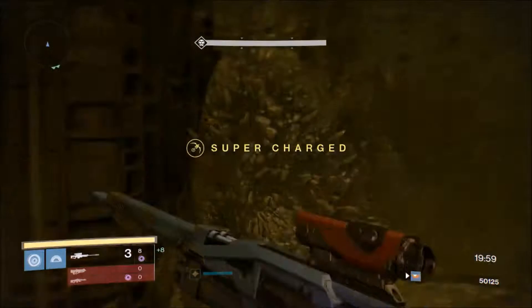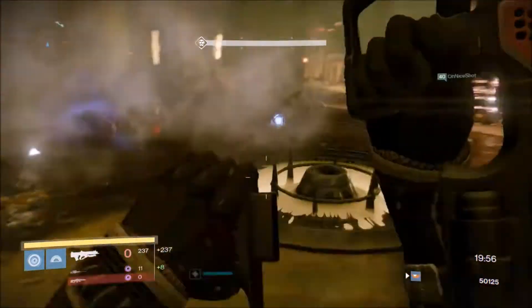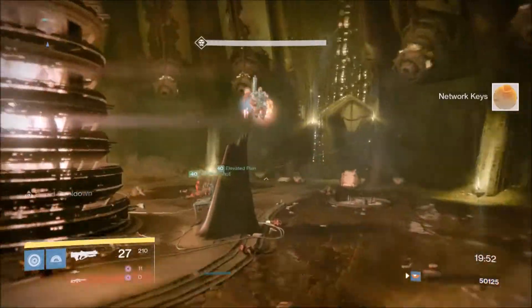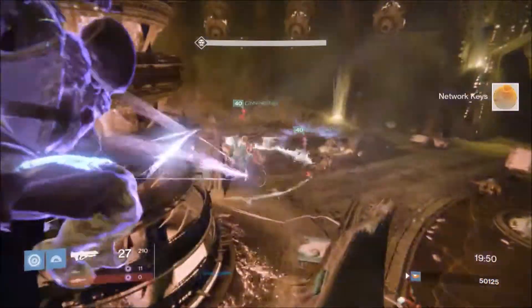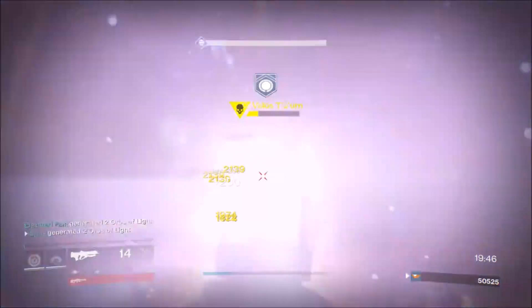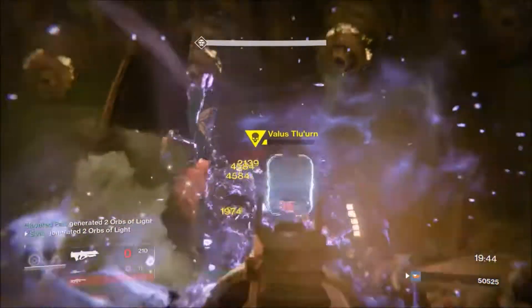What is going on guys, Spasmatic here back inside Destiny. Today I'm going to bring you my nightfall rewards — week 128 of Destiny and week 24 of year 3 for Rise of Iron. This week's nightfall was the Shield Brothers strike with Epic, Fresh Troops, Airborne, Small Arms, and Match Game as modifiers.